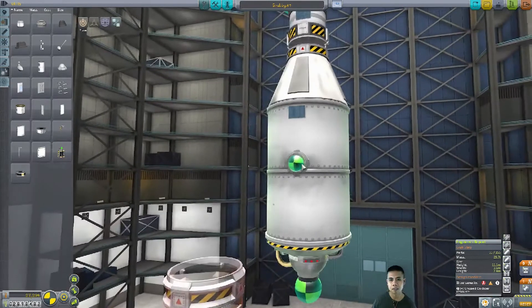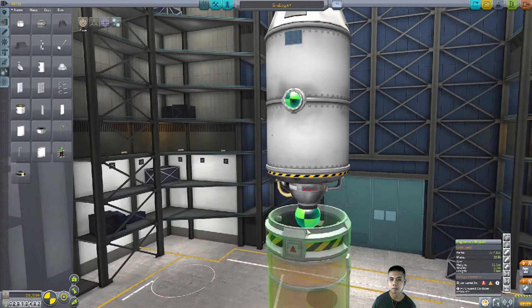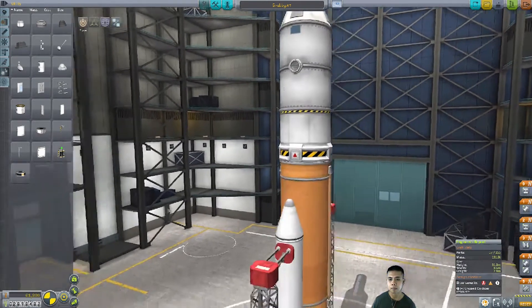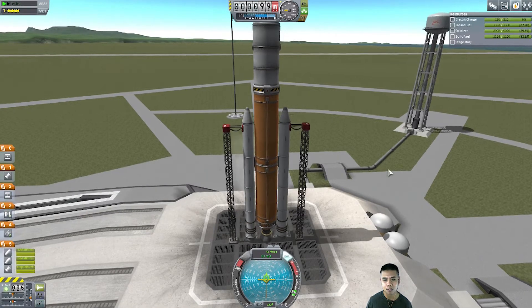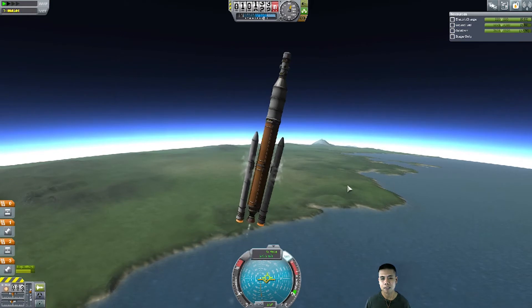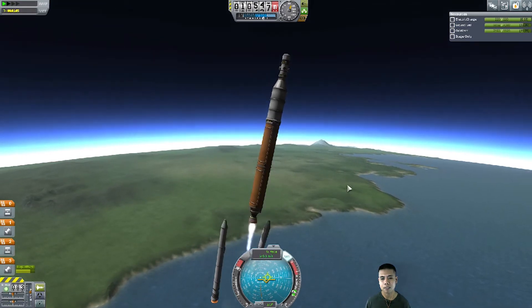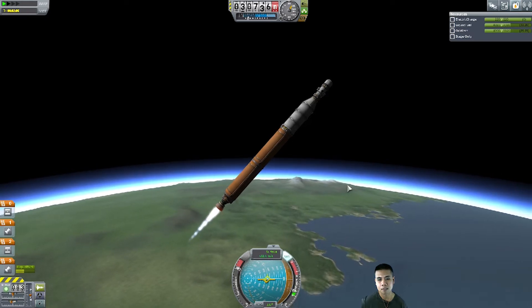By the way, that flag was always crooked — I did not hit it before. Here we are. This mission is about cleaning garbage on the moon.